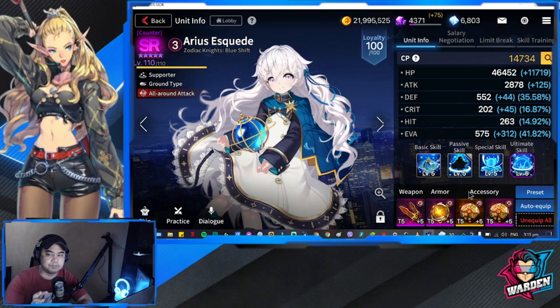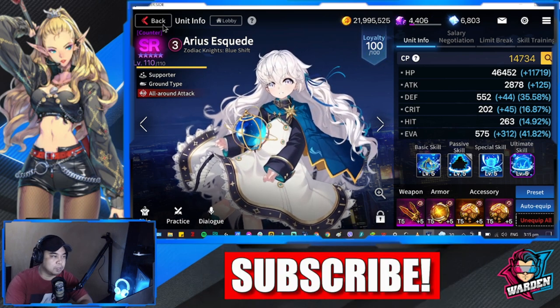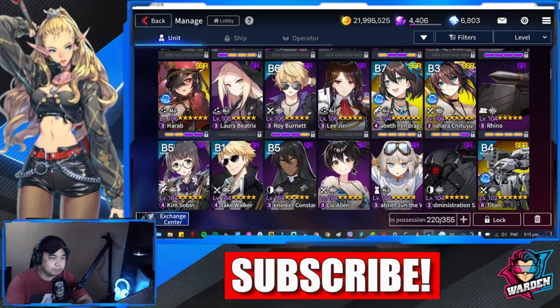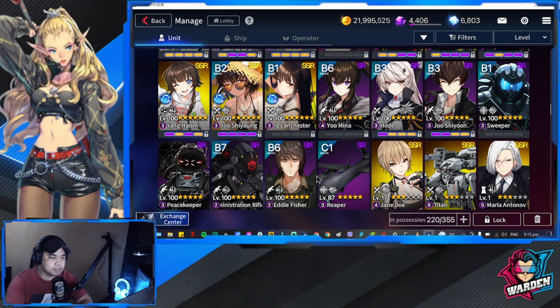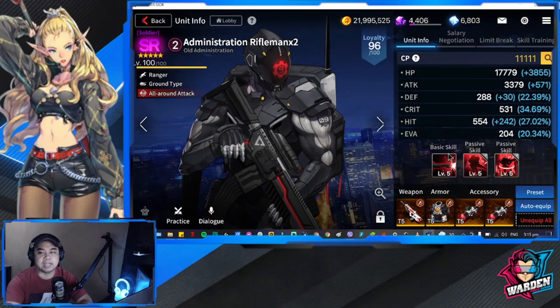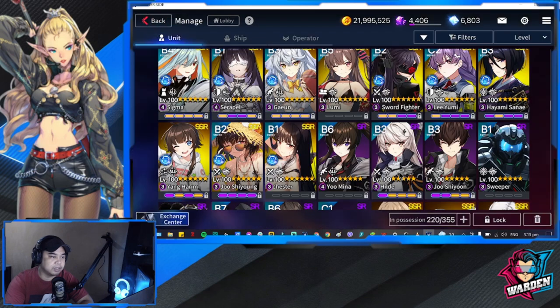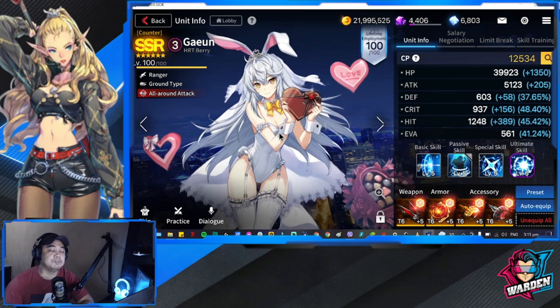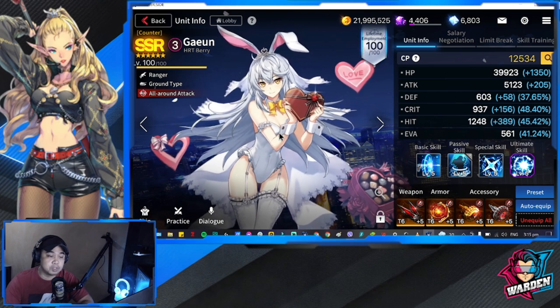The other unit I brought is Rifleman Admin. Rifleman Admin is going to be only attack speed — full attack speed. Then you have Gayeon. Most of you in PvP have her at CDR, but for this one you're going to have her at attack speed.